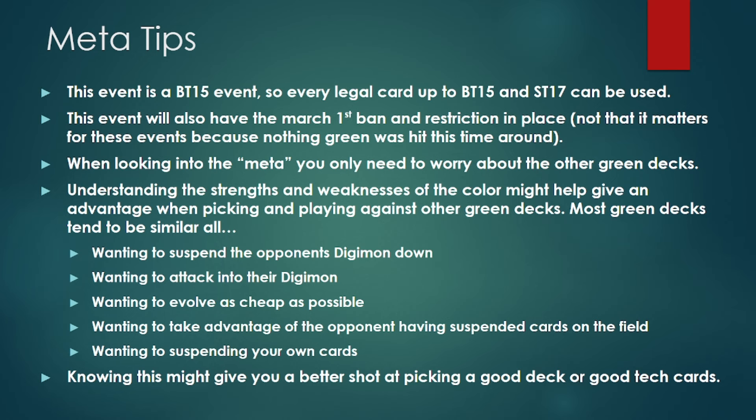When you're looking at the meta, you only need to worry about what the other green decks are doing for this event specifically. You need to understand the strengths and weaknesses of the color to pick not only what deck you're going to run, but what cards you want to run to give you the best advantage against other green decks. Most green decks are similar in that they're doing a couple of things to varying degrees: wanting to suspend the opponent's Digimon, wanting to attack into suspended Digimon or Digimon in general, wanting to evolve as cheaply as possible, wanting to stunlock the opponent by taking advantage of their suspended cards, and wanting to suspend your own cards for various benefits.